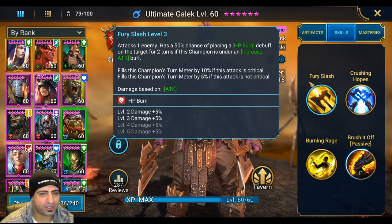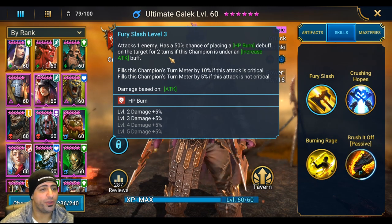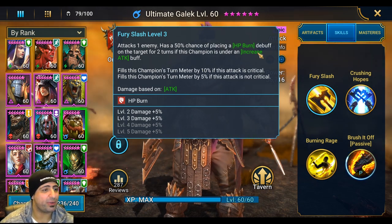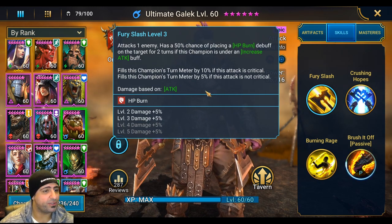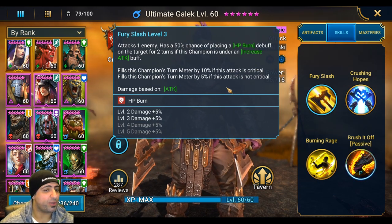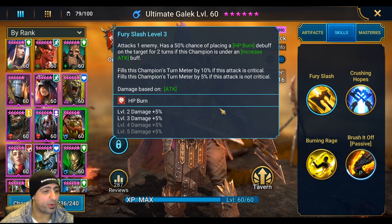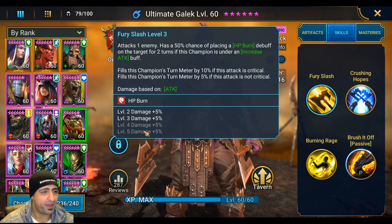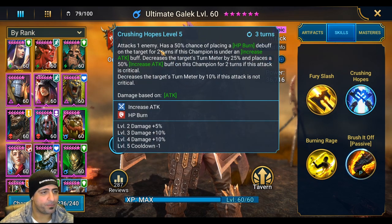Let's talk about his first ability, Fury Slash. It attacks an enemy and has a 50% chance of placing an HP burn debuff on the target for two turns — but only if the champion is under an increased attack buff. He fills his turn meter by 10% if the attack is critical, or only 5% if it's not critical. I have him at 100% crit rate.